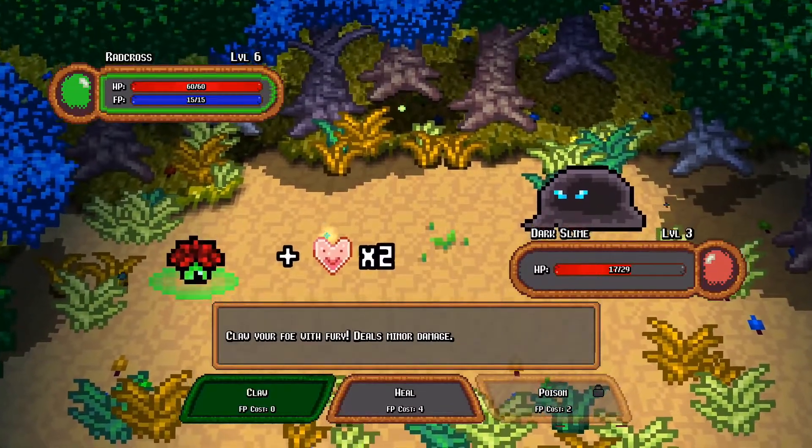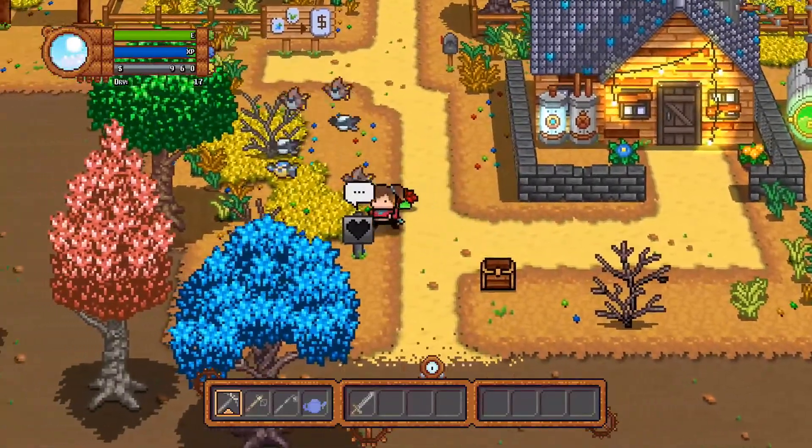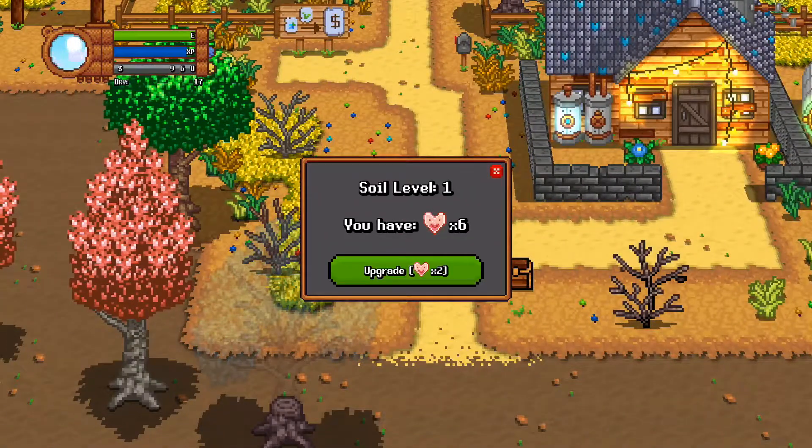Why, I hear you say? To get those hearts! These hearts can be used to upgrade the soil in your farm. The better the soil, the better the planimals that grow in it.